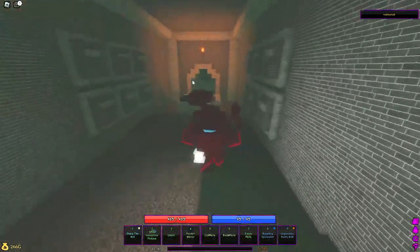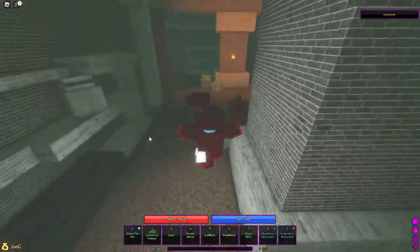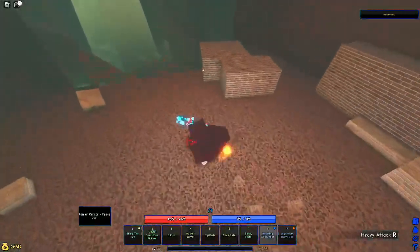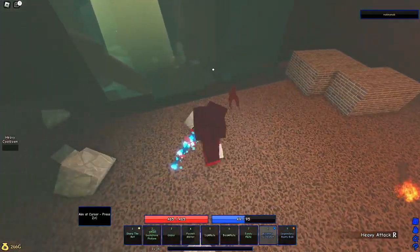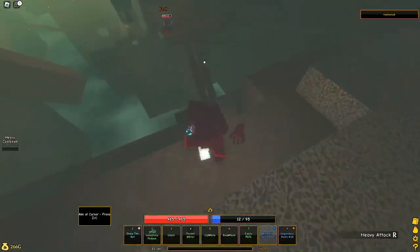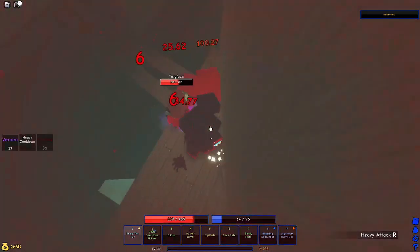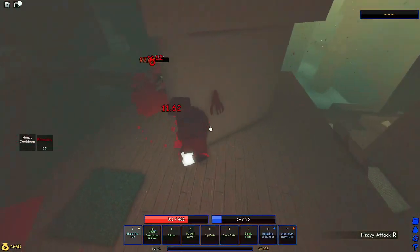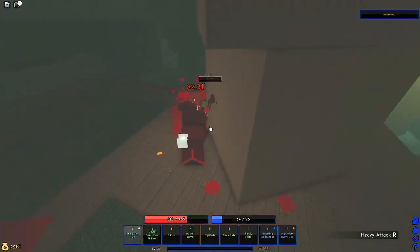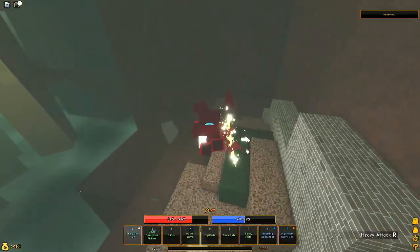The entrance is right back there and you just go this way — we're back right there where the lever is. The spore shot is pretty good for this part because you can kill enemies from far away with the heavy attack. If you actually have a build with the spore shot you might want to hold it. You could just run past this guy, but I'll fight him.